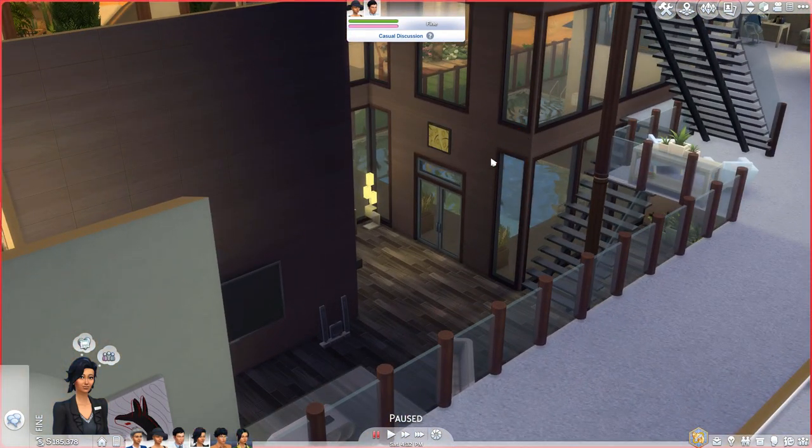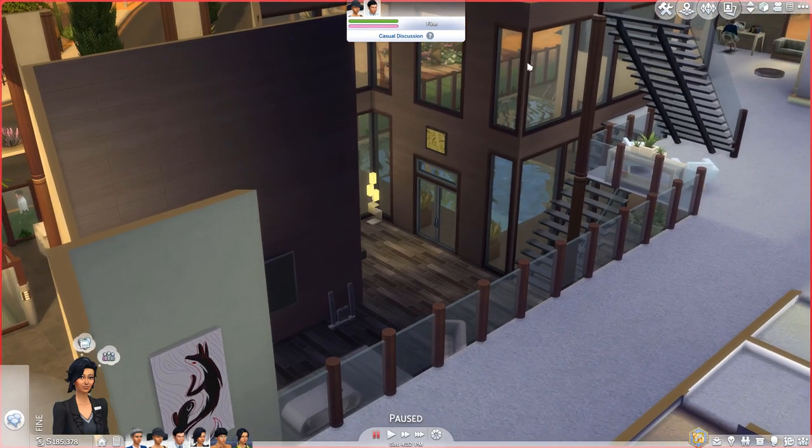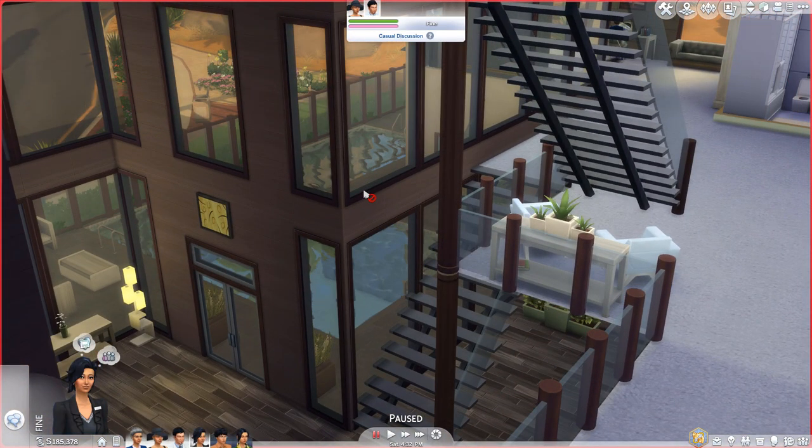The major change is that I changed the ceiling height. The house was just entirely too tall. The Sims looked like little ants walking around it. So the ceilings are now medium height, and that also meant I had to change some of the windows because things were glitching out with the windows being right on top of each other.